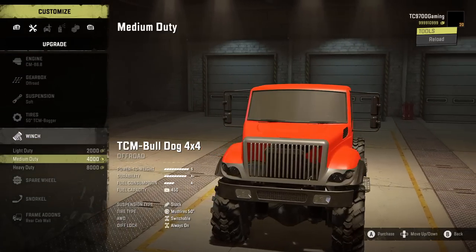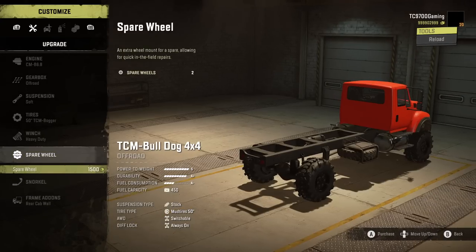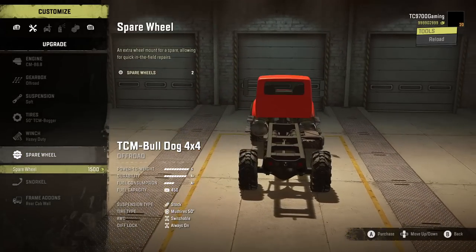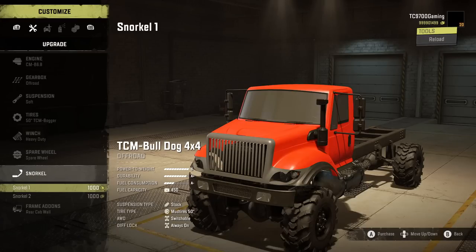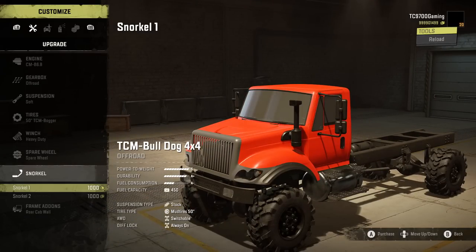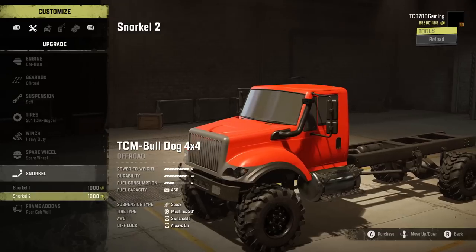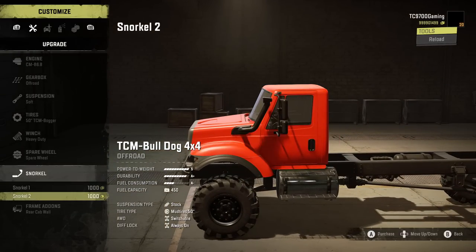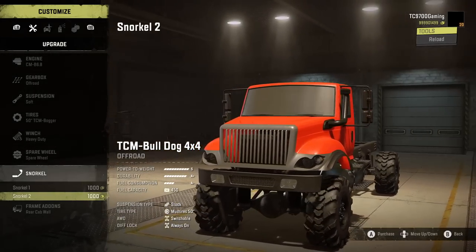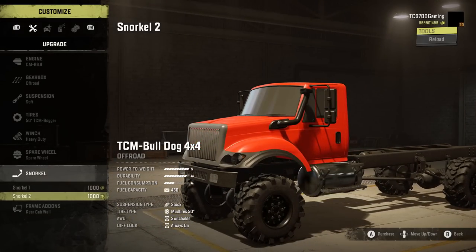Winch-wise, we have light-duty, medium-duty, and heavy-duty, which is considered the OP winch — I'm gonna throw that on there because I'm not really too bothered about winch balance. Spare wheels-wise, we have one that sits right off the frame, which will be useful at some point. Snorkels-wise, we have two options that are pretty similar. One has a little enclosure for the air filter, the other does not, though they sit at about the same height — it's entirely up to which one you aesthetically prefer.